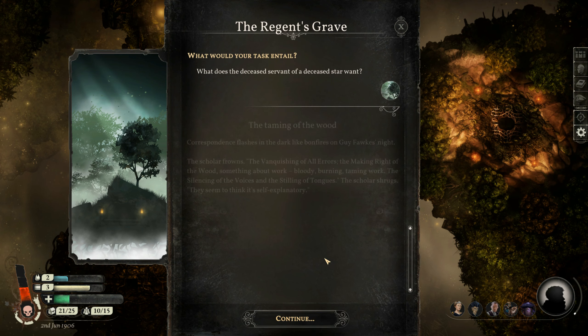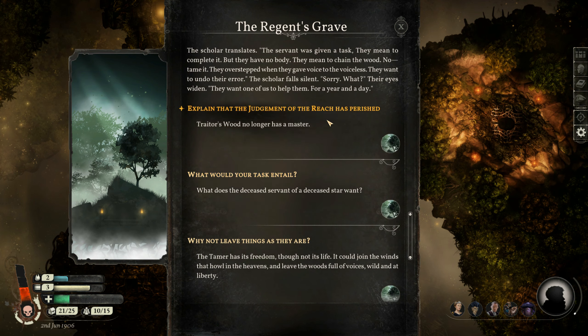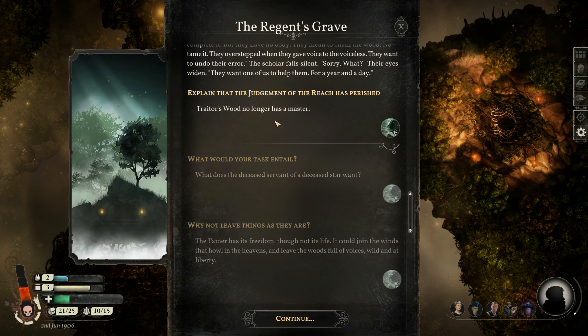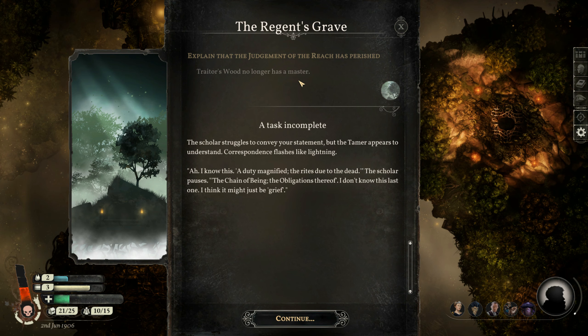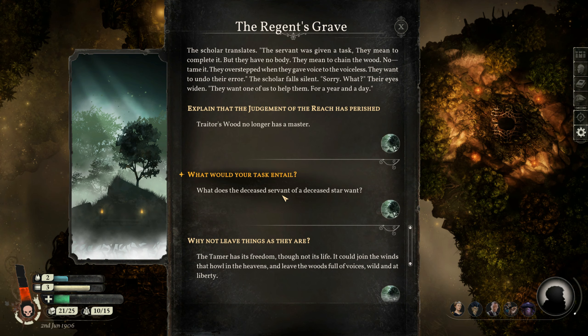The sculler translates: 'The servant was given a task they mean to complete, but they have no body. They mean to chain the wood — no, tame the wood. They overstepped when they first gave voice to the voiceless. They want to undo their error.' The sculler falls silent. 'They want one of us to help them for a year and a day.' What would the task entail? 'Vanquishing of all errors, making right of the wood, something about bloody burning taming work, the silencing of the voices and the stilling of tongues.' The sculler shrugs — they seem to think it's self-explanatory.